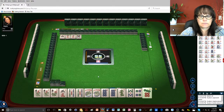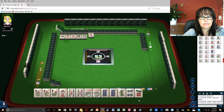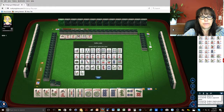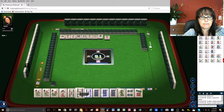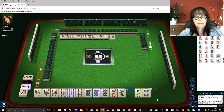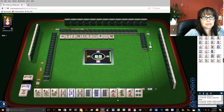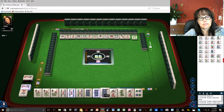Five dots. Eight bamboos. Four characters. So I'm going to define these. Nine bamboos. East wind. Six characters. Kong. Four bamboos. Seven dots. Four dots. Three dots. Seven dots again. Eight characters. Nine bamboos.